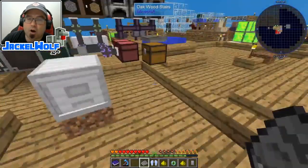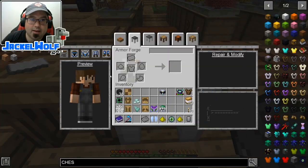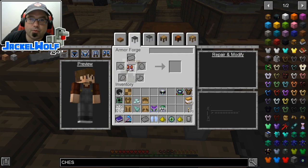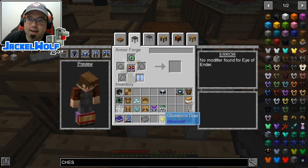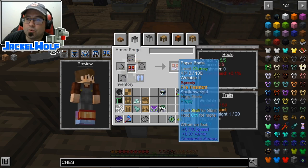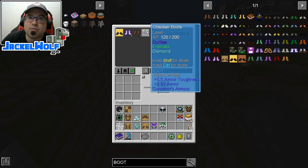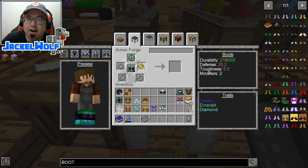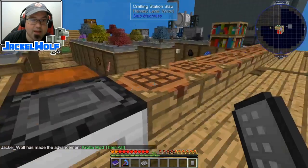Let's come back over to the armor forge. We'll throw the boots up there and the frosty soles — but it won't let us add it, not enough modifiers. So we'll do frosty soles on the paper boots, then come out and grab those obsidian boots from earlier. We'll throw the glowstone and ender eye on those — spreading them out — and there we go, the advancement has been made.